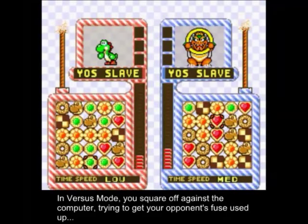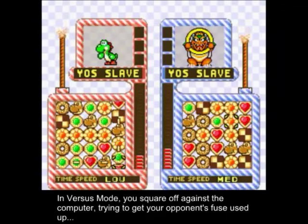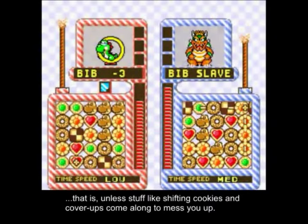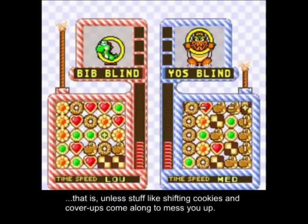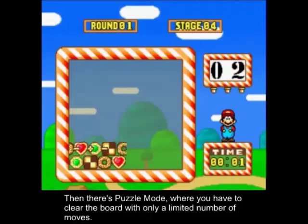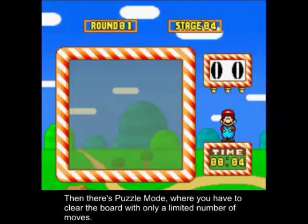In Versus mode, you square off against a computer, trying to get your opponent's supply used up — unless random elements like shipping cookies and cover-ups come along to mess you up. Then there's puzzle mode, where you have to clear the board with only a limited number of moves.